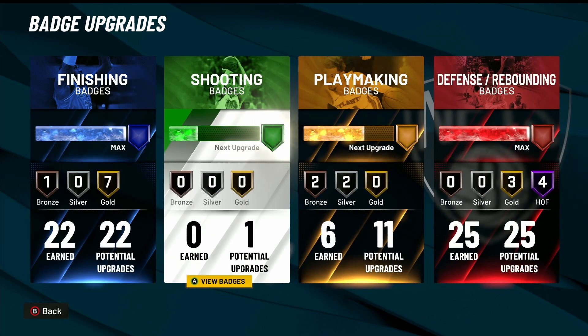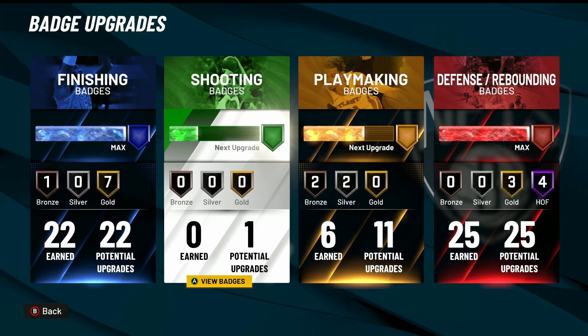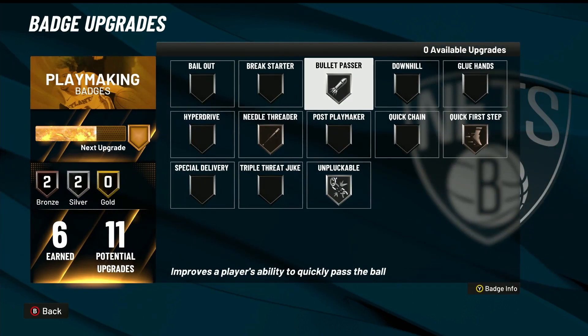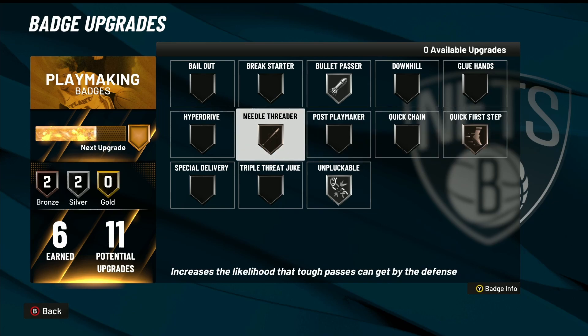For shooting, this is not a shooting build, but I'll explain more when we get to the builder. For playmaking, this is what I've got so far. I think I'll run boiler passer gold, unpluckable gold, quick first step gold, and needle threader on silver so I won't throw turnovers.